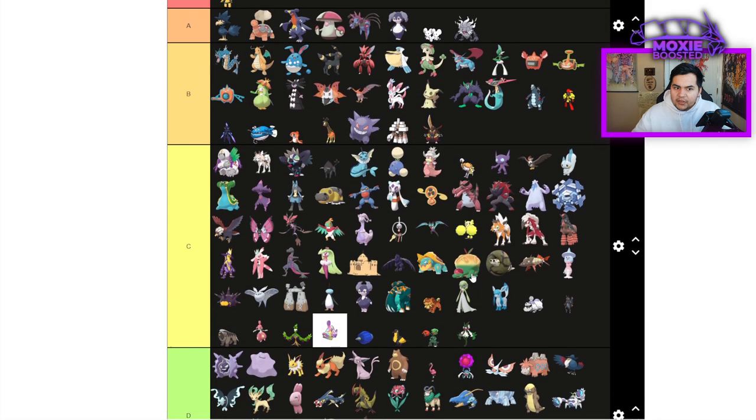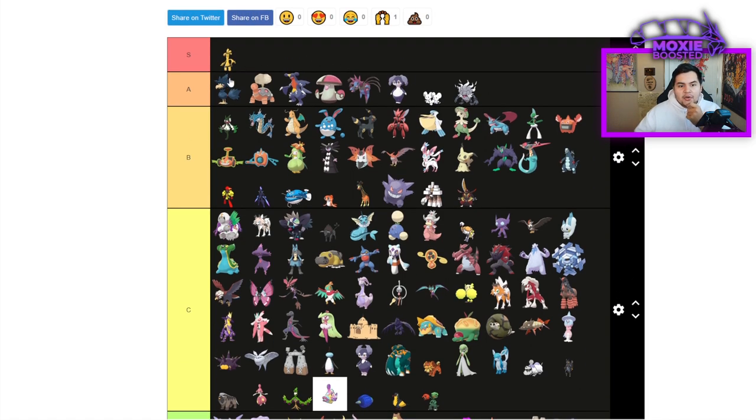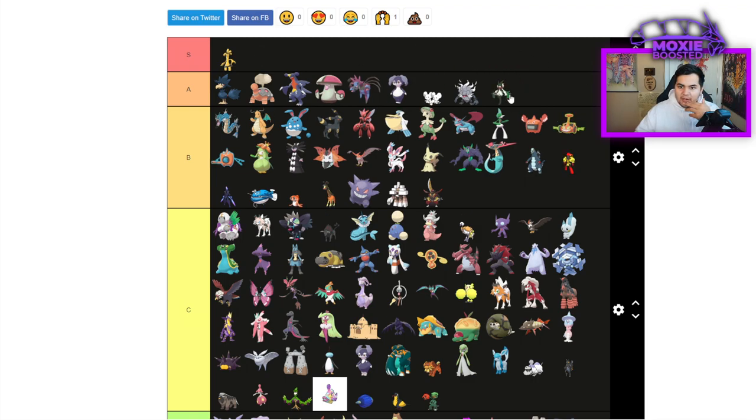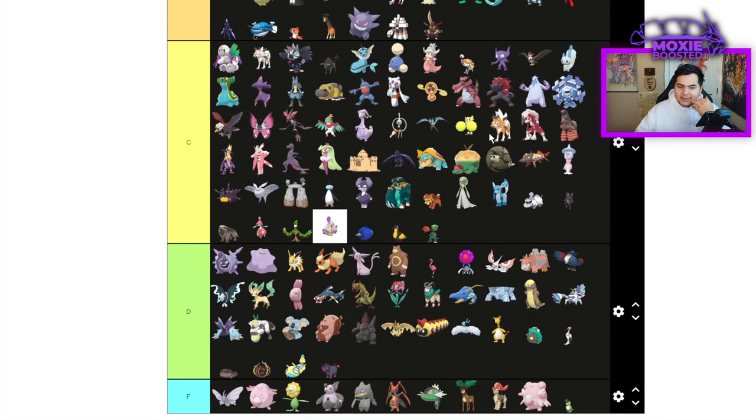Meowscarada — I actually think is top of B tier, and I'm tempted to put it in A tier. While it's a super scary Pokemon, I don't think it's quite on par with Garchomp. You always, always get a crit off Flower Trick, meaning it's the most reliable damage in the game, and with a Choice Band it can just one-shot so many Pokemon. Yeah — it's an A tier Pokemon.